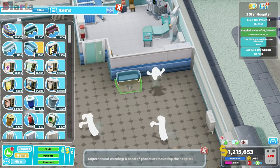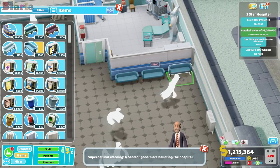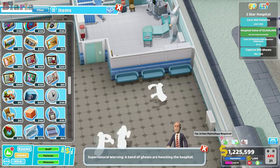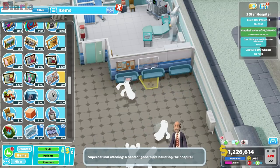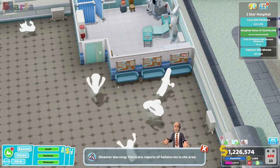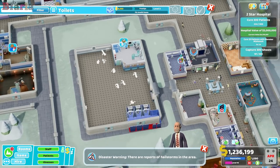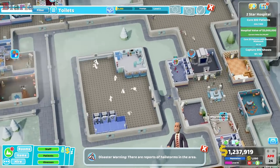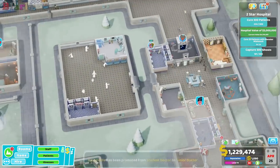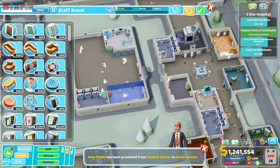Let's pop all these items in here. We could end up with quite a lot of people in here so I think we'll put in a toilet in there. And I think we should probably put a staff room in as well.